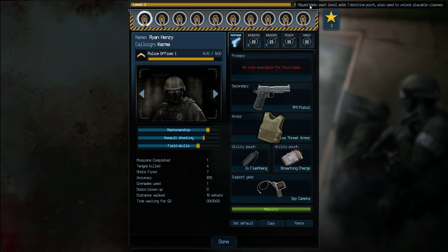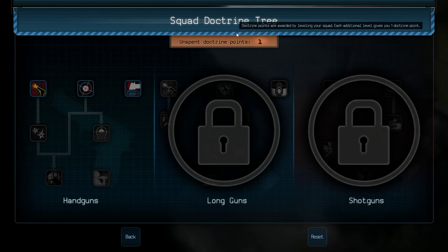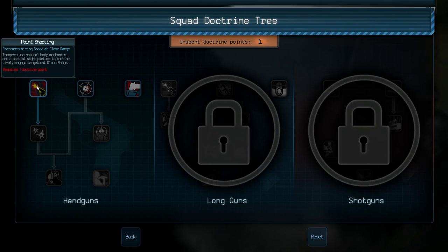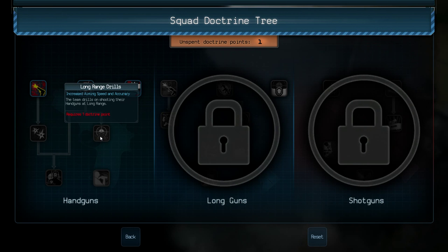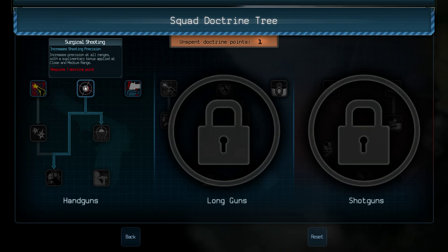So these are the RPG elements. We've almost got our squad rank to the next level, and we also have our doctrine points, which we haven't looked at yet. These are upgrades that affect our entire squad — think of them basically as changes in the training regiment for the characters. Things like doing more close-quarter drills or more transitionary drills, like switching between weapons. The first levels are required to unlock the later stuff. We've got Point Shooting, which increases aiming speed at close range, and Surgical Shooting, which increases the precision of aiming — causing them to do bonus damage with better shots on target and fewer wounding shots. And then Quick Draw for faster handgun deployment.